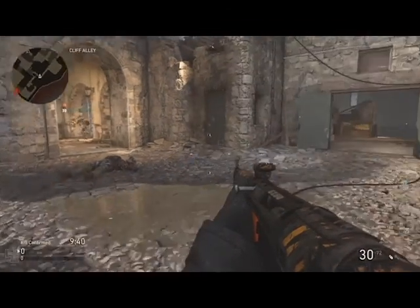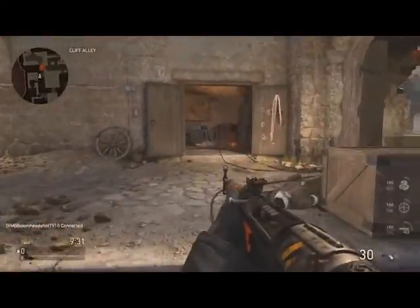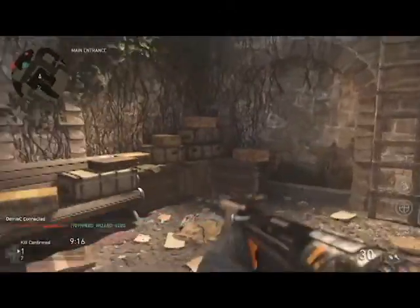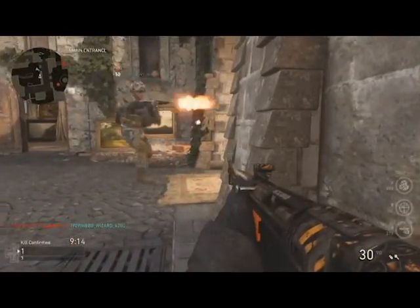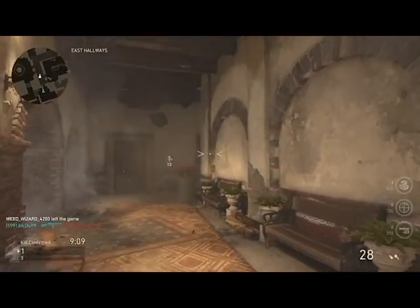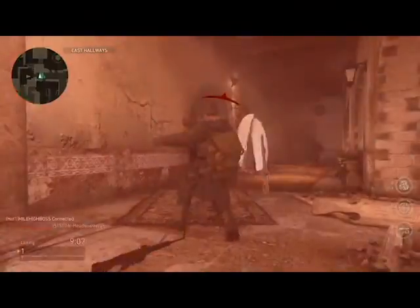People are putting bouncing Betties on staircases and every time you turn a corner you got enemies sniping you - it just really pisses you off but there's nothing you can do about it but back out. Gustav Cannon - everybody flocks to that cannon. I'm sick and tired of all these windows. On these three new maps, we do not have windows where everybody can just jump in, sit around, head glitch, and snipe you.